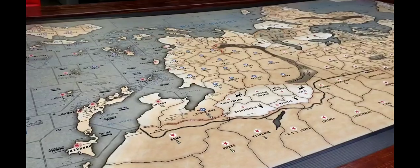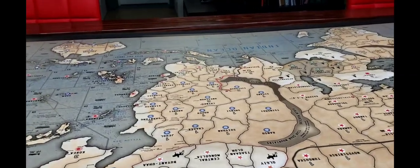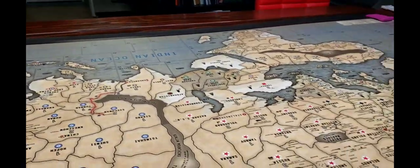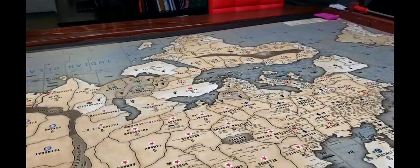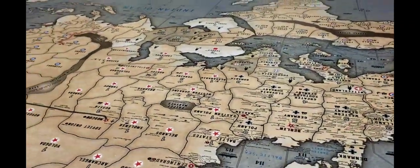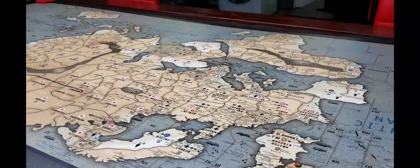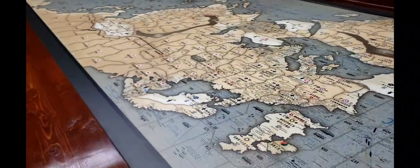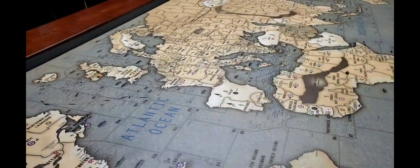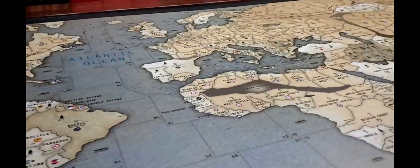As you guys can see on my game table here, for the last couple of years I've been using the out-of-box map to play not only regular OOB games but also BBR games, and of course that makes playing BBR games a little more difficult. So I went ahead and had this map professionally printed, which is the latest version of the BBR map. This map is four feet wide, eight feet long, cost me $53, and it's printed on scrim vinyl banner material, which works extremely well for gaming.